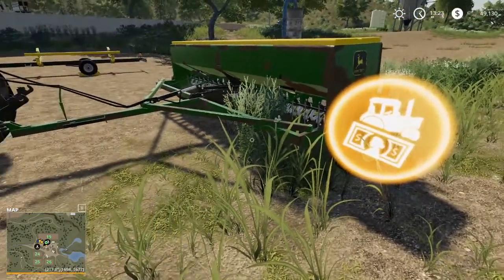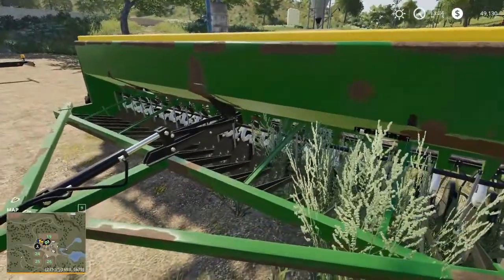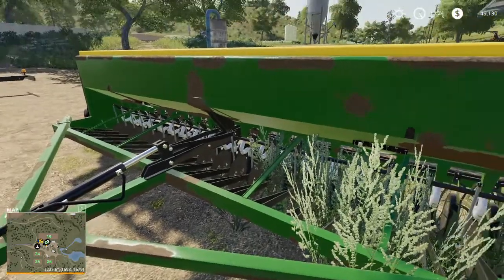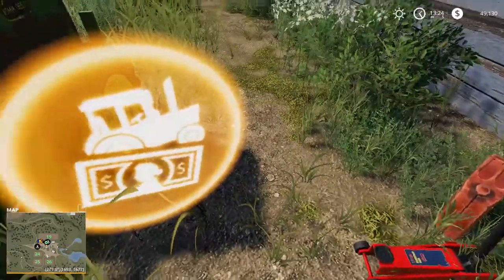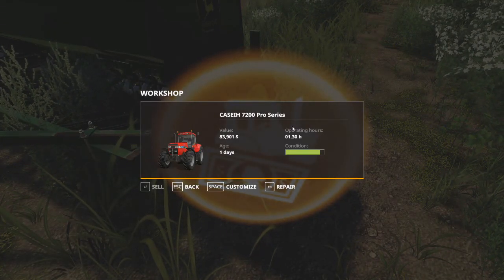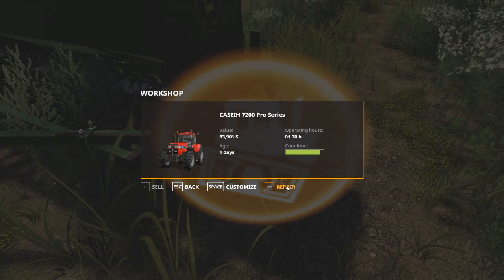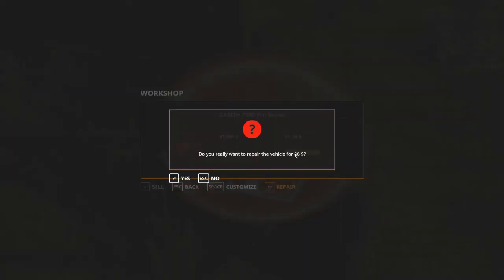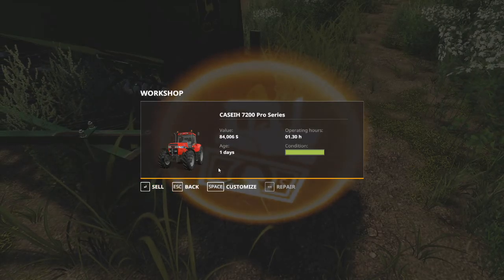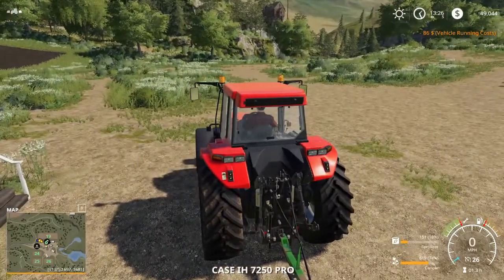Now that we've planted our field, we can see that our seeder is pretty beat up. We're going to pull it right up to our toolbox. Opening it up, we can see our tractor condition has started to drop a little bit also. We can repair that real quickly — it's going to cost us $86. Hit yes, and now our tractor is in peak working condition again.